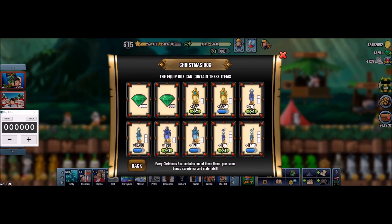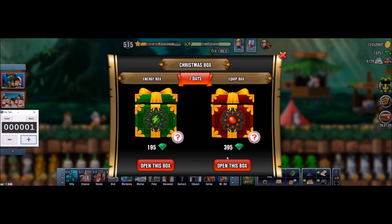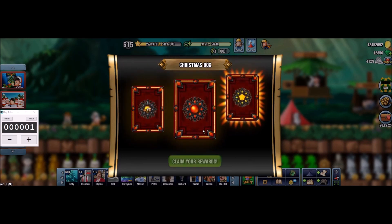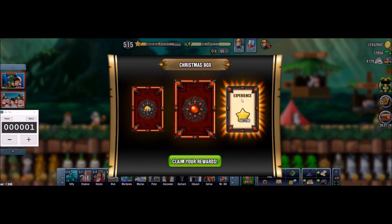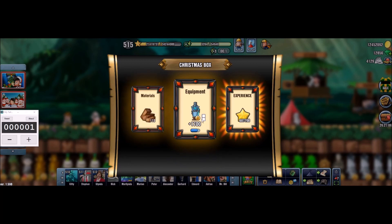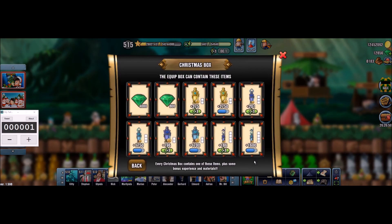Okay, so this is the one we are interested in — here are the items, just like I've shown you. Let's open the first one now. And we have the glow around the XP, which means that the XP is doubled compared to what we would normally get. The item is a pretty weak capacity item and some Cedar — so the first box not so good. Second from the end, capacity item.